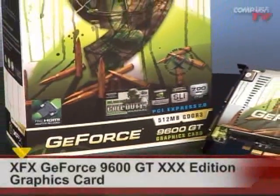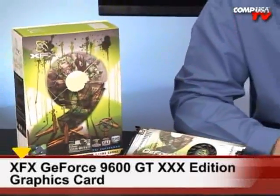The XFX GeForce 9600 GT Triple X Edition. Let me say something right off the bat — this one comes with Call of Duty 4 in the box. There's a sticker on the actual physical box, but for a limited time only. So from the making of this video, for a limited time you'll be able to get that. I don't want hate mail if you watch this a month down the road and the XFX no longer comes with Call of Duty. Look on the product page — if it says it comes with Call of Duty, it does.